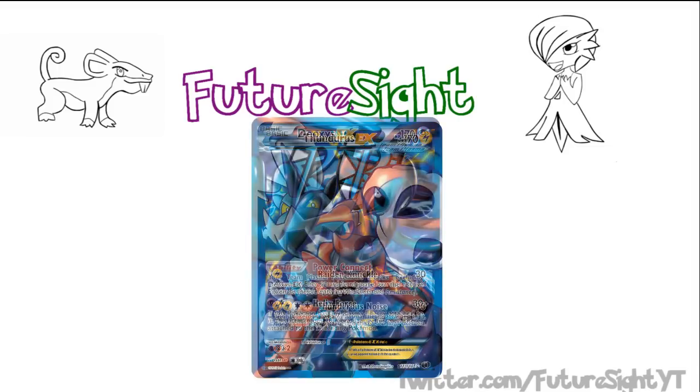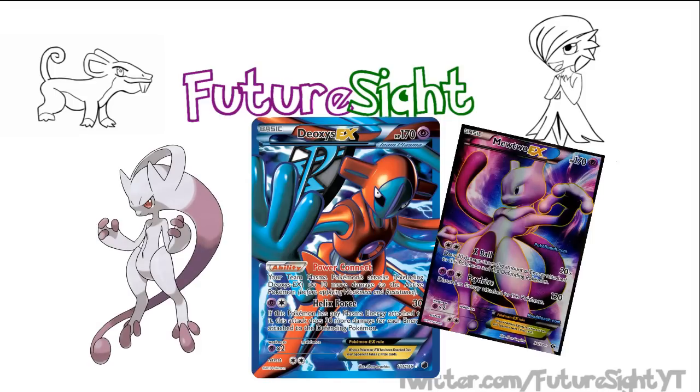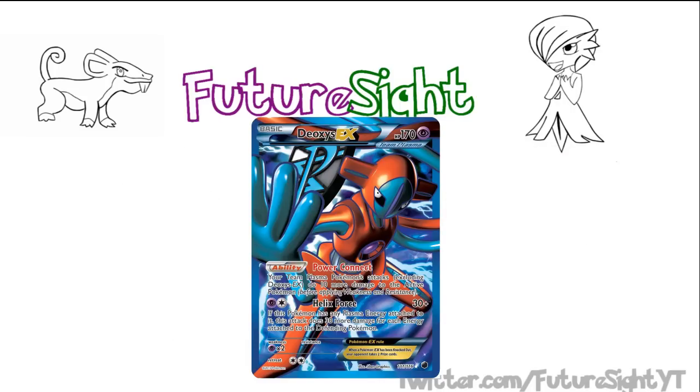Moving on to Deoxys — we've already established that he's in this deck for his ability to increase damage output from the deck's other key components, but it also has the ability to act as this format's new Mewtwo. In fact, I can see us entering the next format with talk of Deoxys Wars, akin to how we entered the last format with Mewtwo Wars. Deoxys can be set up in one turn with one attachment from hand and a Colress Machine. It can be said that this would make Deoxys less consistent than Mewtwo's Double Colorless X-Ball, with Deoxys requiring two cards — but with Colress Machine being an item card, you can easily use Skyla to grab it and simply improve consistency.